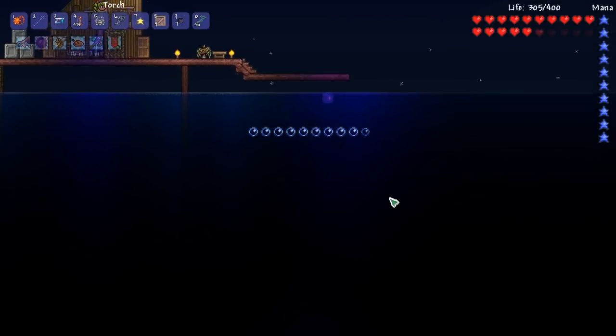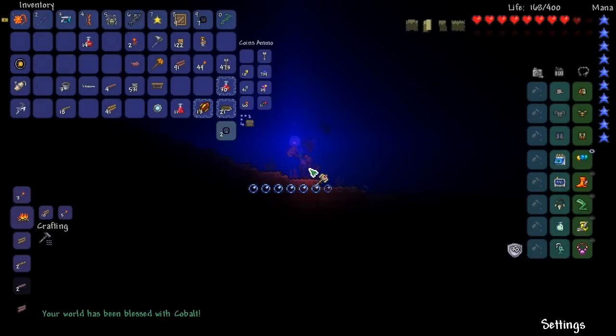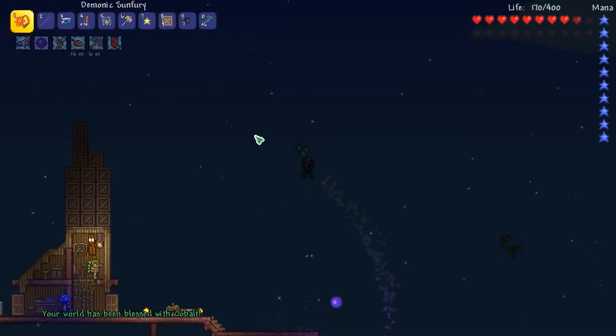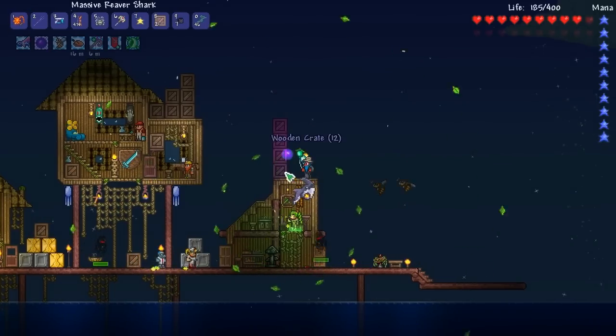I took fall damage — is that even legal? Does this game know who I am? Let's break this altar. You have a Pwnhammer for a reason. Cobalt — alright. Cobalt is actually really good because I'm pretty sure it has one of the fastest melee attack speeds in the game, something like that, even though it is weaker than Palladium.